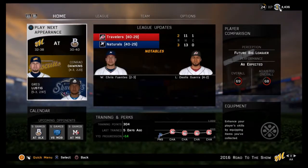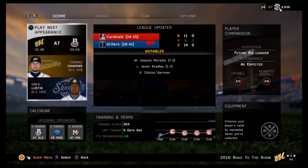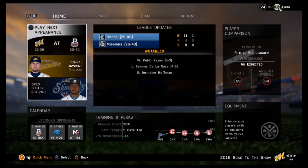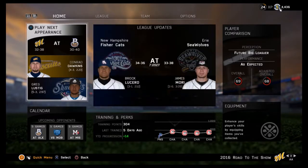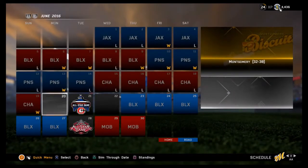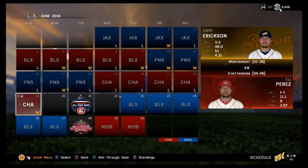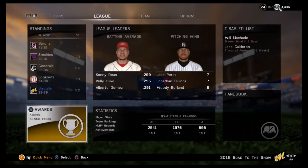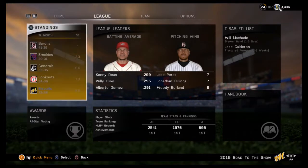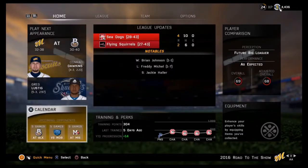Hello everybody, welcome back to Road to the Show here on MLB The Show 16 with our new team, the Montgomery Biscuits, double-A affiliate for the Tampa Bay Rays. Episode 13 — lucky 13, let's see how it goes. We are right near the end of the first half; in minor league ball you get two halves to every season, and right now we're not looking so hot — we are dead last. But it doesn't really matter because if we play well in the second half we can still make the playoffs, hopefully.